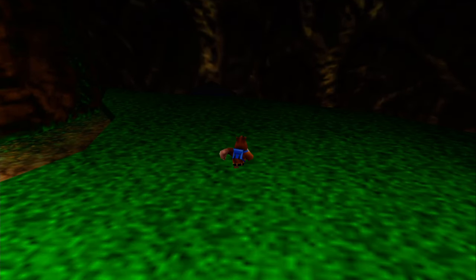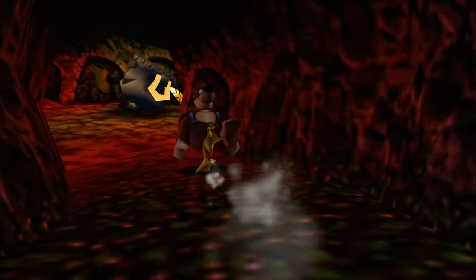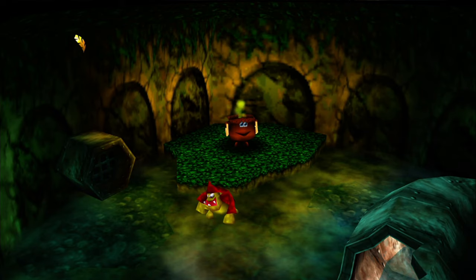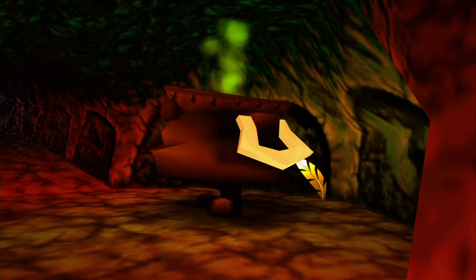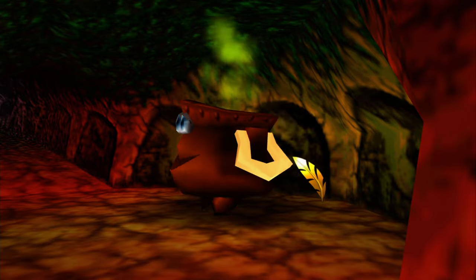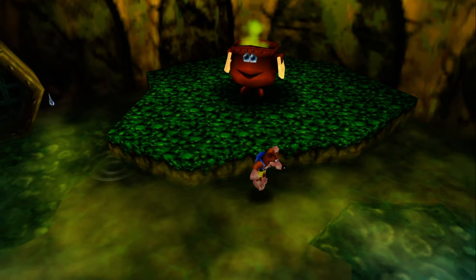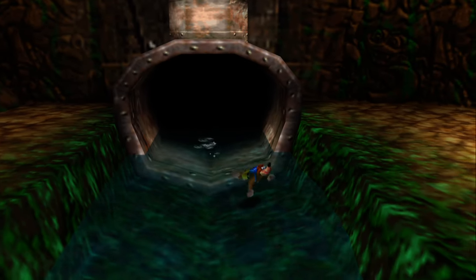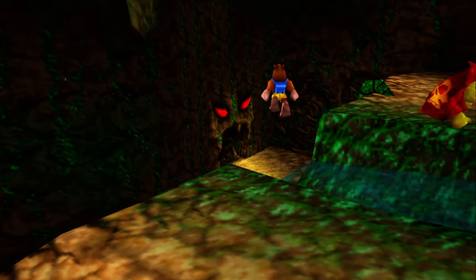In order to get back to the early parts of the lair quickly, we can actually go in this secret tunnel over here that's hidden in the tall grass. And here we can actually find the still-missing red cauldron. Like I explained a minute ago, this is actually by far the best way to warp in the castle, because this will bring us back to the Clanker's Cavern area. And Treasure Trove Cove is also very near it, so this is by far the best warp in the game.